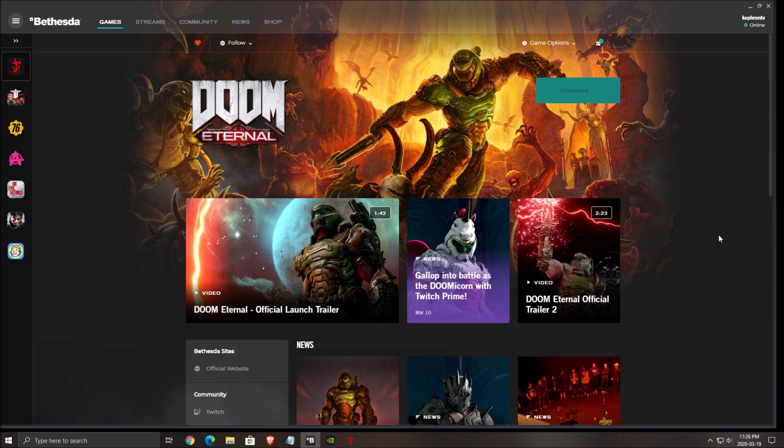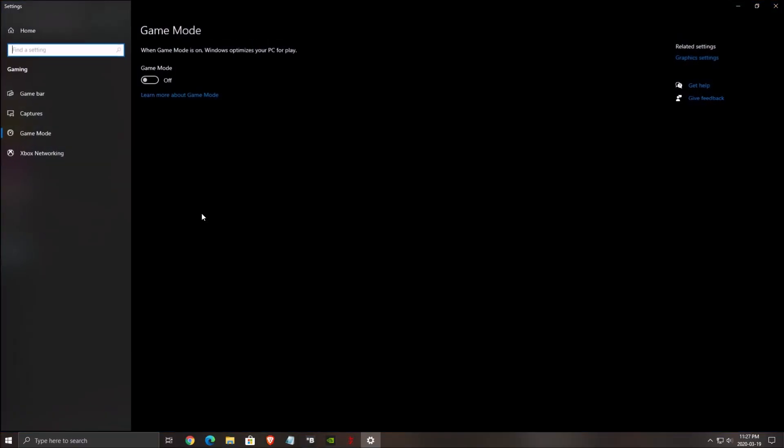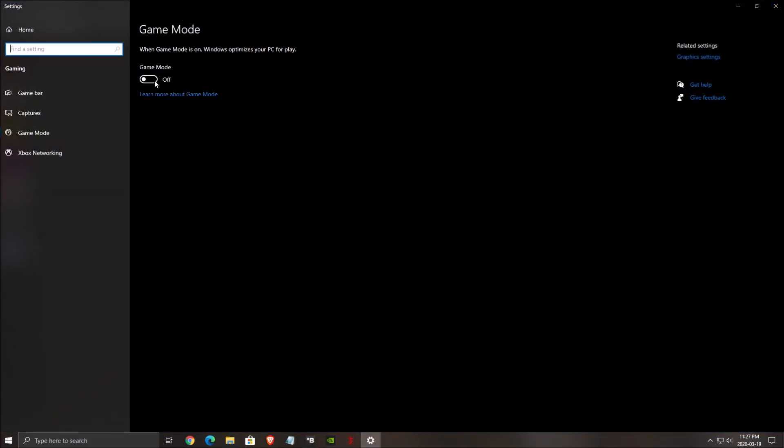First of all, we want to make sure that Windows is properly optimized. Write Game Mode in your search bar and make sure that Game Mode is set to off — really important — because it causes a lot of issues. A lot of times you will have less FPS with this mode, and it creates a lot of problems with stuttering. And if you're streaming the game, it's even worse. So just put Game Mode at off.